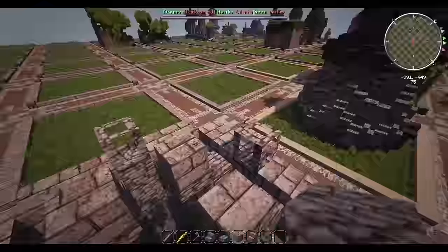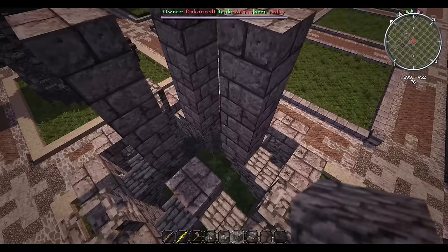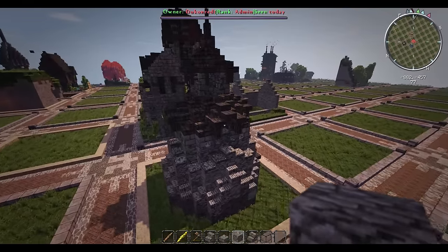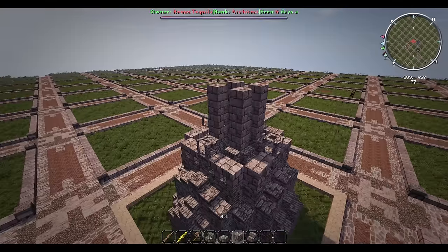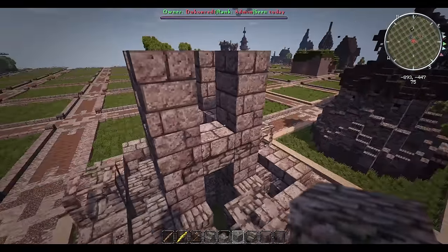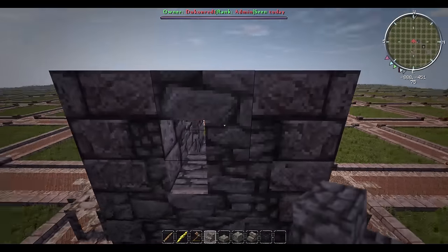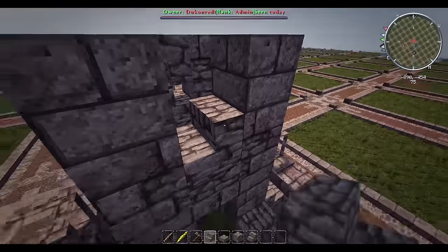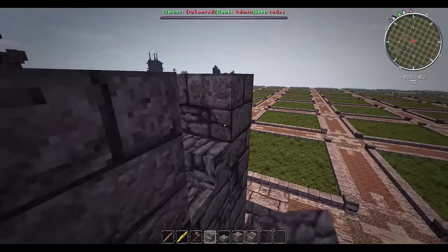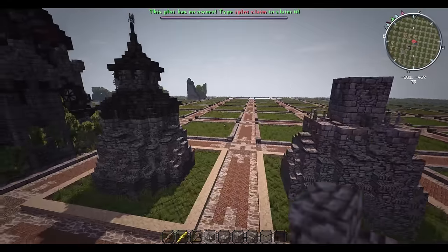It adds in a stone brick look, and then we go four high from the bottom on each corner. You can see it connects underneath, so we go one, two, three, four up. Then place in stairs - just upside-down - making little holes every so often to make it more interesting. These are the little holes for the pigeons to get out. That is all the stone we're going to be using.